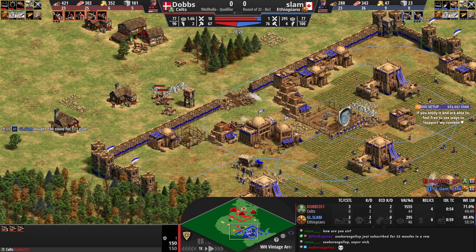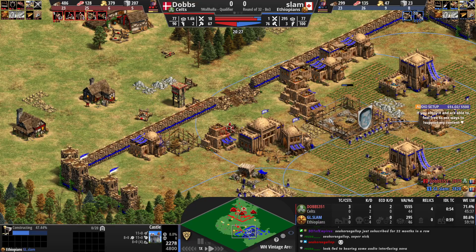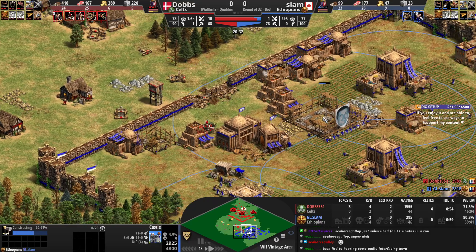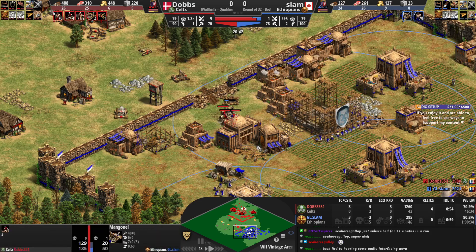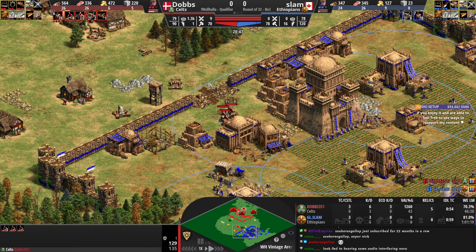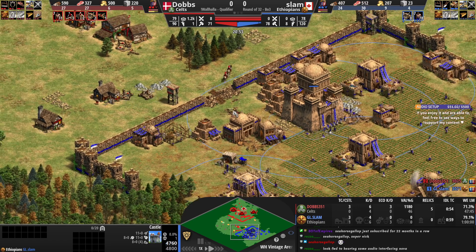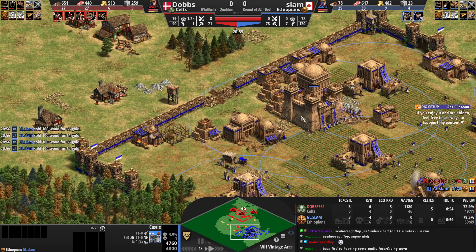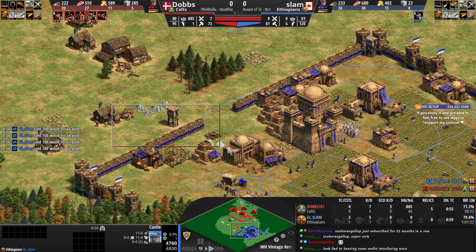Dobbs coming over here; the Mameluke trade is going to be a 1-for-1 trade. Dobbs realizes about the castle over here, but I'm not sure if that was a strategic trade for Slam or not. Now he's going for another one — that's absolutely beautiful. Getting the Mameluke trades over here allows Slam to get the castle up. If he didn't have those trades, Dobbs' Mamelukes would have come forward and denied the castle, so that was really well played from Slam.